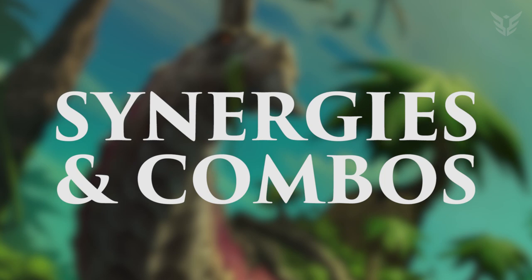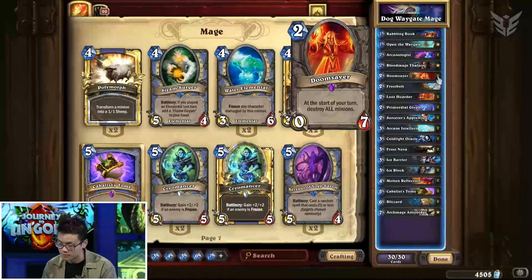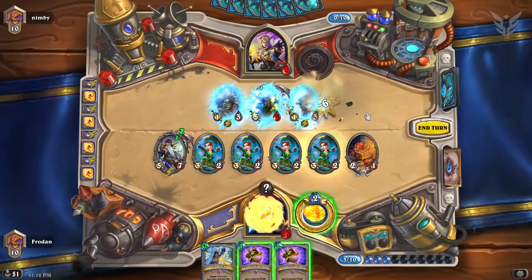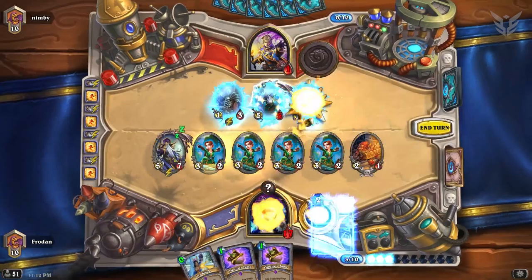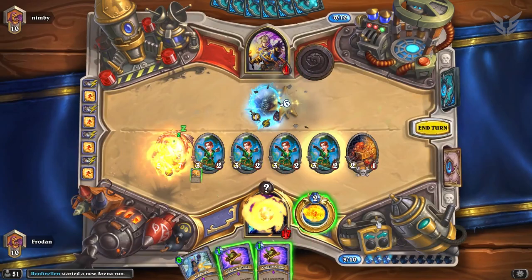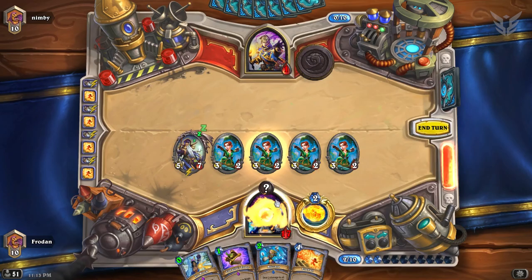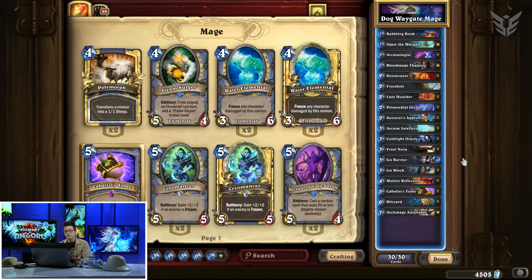Important synergies include Doomsayer plus any freeze — Frostbolt, Frost Nova, Blizzard. Another key synergy is that Sorcerer's Apprentice discounts everything. Sometimes you just have to go for broke: if you have two Sorcerer's Apprentices, a Kabbalist Tome, and your quest is nearly done at four or five spells, just drop double Sorcerer's Apprentice, maybe one Molten Reflection, then go for Kabbalist Tome and hope you get a playable spell to activate the quest. If you have three Sorcerer's Apprentices on board, Arcane Intellect becomes free. Never give up hope — this deck always has a chance.